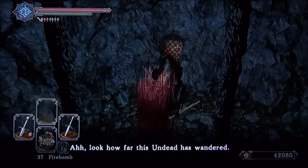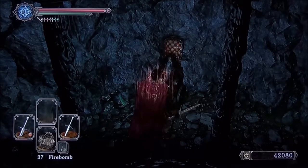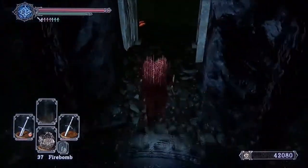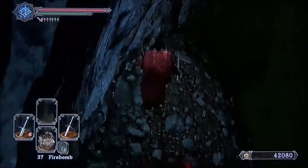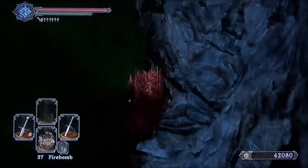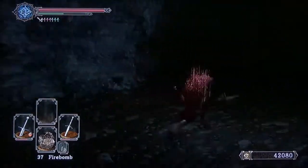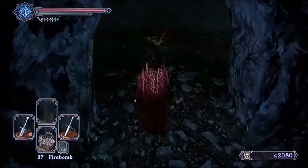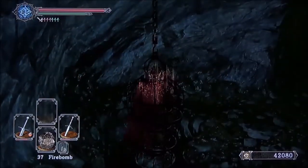I have a habit of going through all the dialogue with everybody when I think of it, because you never know when someone's going to give you something or teach you a gesture. A lot of times after you've talked to them enough they'll eventually give you a dialogue box to use them as a merchant, or they'll teach you a gesture, give you an item, or set up meeting you again later.